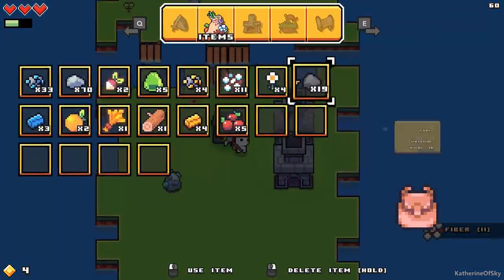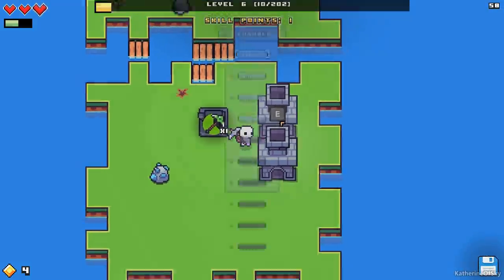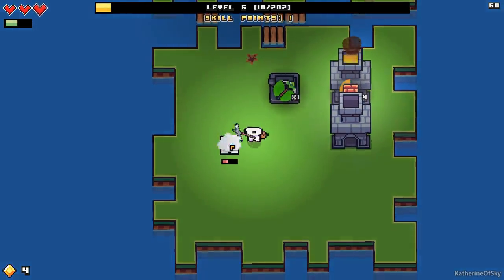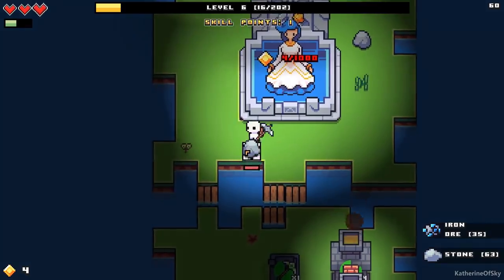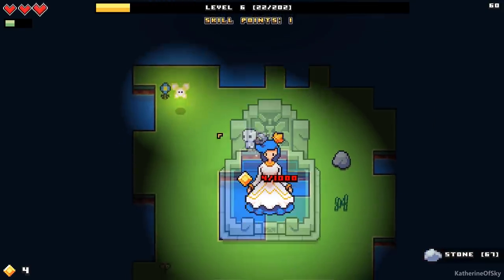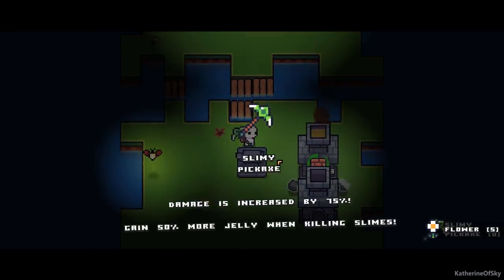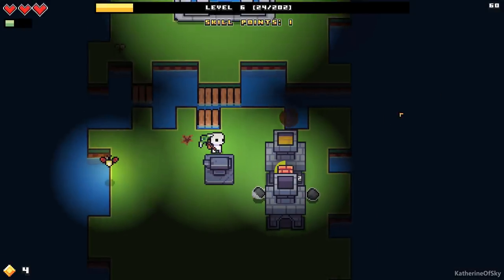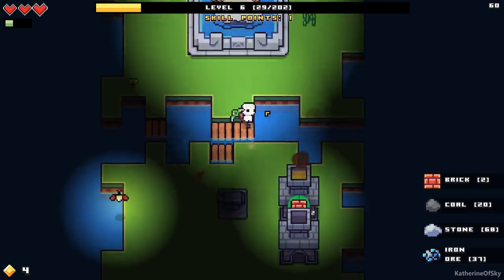We need the fiber to make the sewing station, and we need 10 wood and four bricks. I think we can make the bricks. Interestingly, the fairy queen only seems to appear at night. So if you want her blessing, you have to access her in the evening hours — lady of the evening, so to speak. The slimy pickaxe: damage is increased by 75%, and you gain 50% more jelly when killing slimes. Good thing.